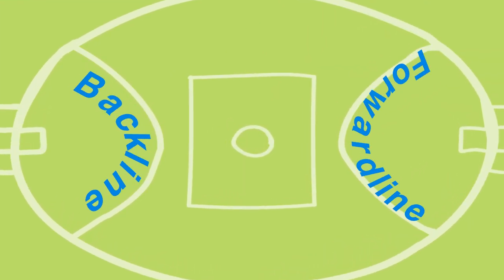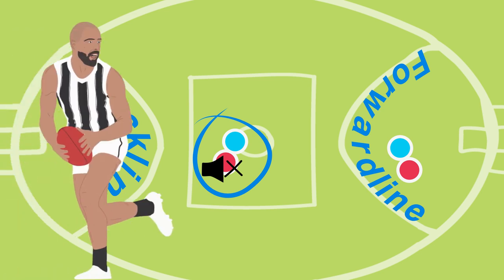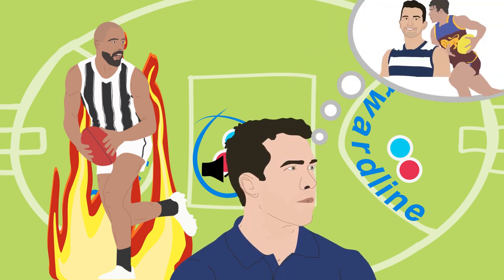The tagger is someone playing in a traditionally attacking position whose primary role in the side is to instead mute the output of a particular opponent. Most commonly this occurs in the midfield, but it could be a forward playing on a defender. Tagging may be a spontaneous decision during the match to combat a player running hot, but is more commonly a premeditated decision by the coaching staff before the game.